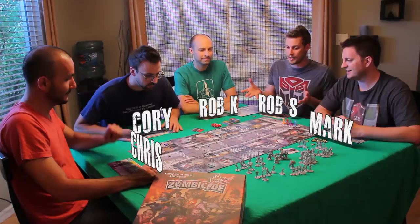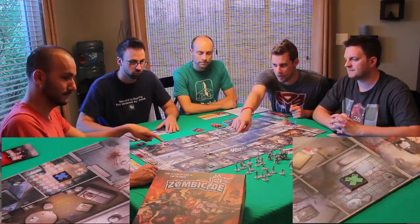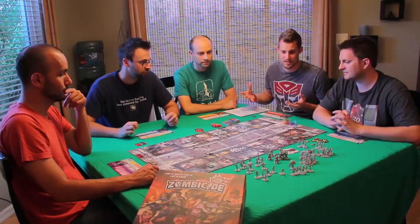Basically, the objective of this game is we, as players, are playing against the board. The game consists of multiple scenarios — the game comes with different scenarios that you can play, and the website has more that you can download. For this scenario, we start on this end of the board. We have two objectives to obtain: a blue one and a green one. Each time we pick them up, we get to collect some gasoline. Once we've collected both, we have to get all of our survivors to the exit spot at the far end.